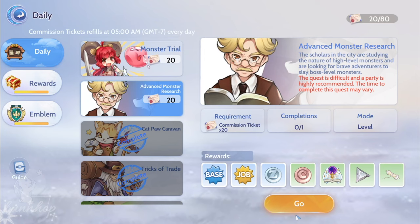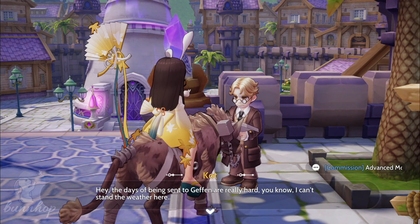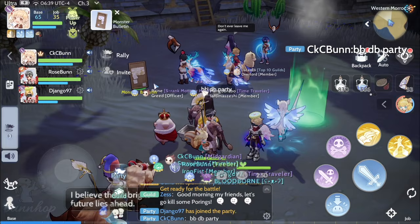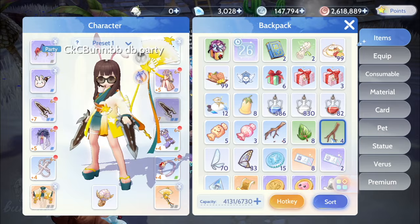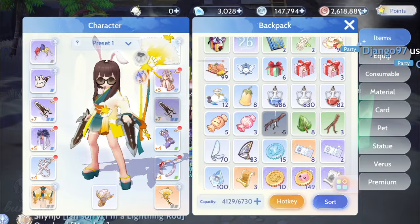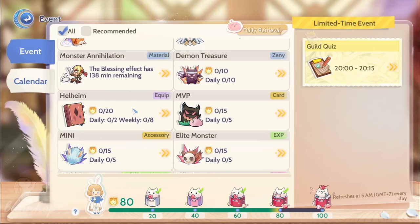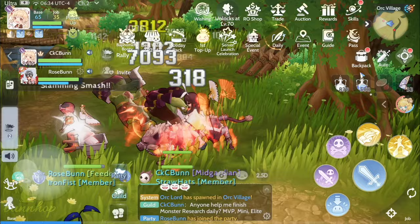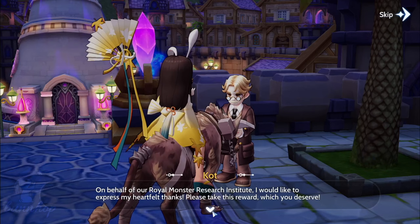Advanced Monster Research is perhaps the most challenging out of all the daily quests in Ragnarok Origin. A researcher named Kot from the Royal Monster Research Institute enlists our help to defeat one elite monster, one mini-boss, and one MVP. Forming a party is highly recommended. To summon elite and mini-monsters, head to Western Morroc with your friends and use a dead branch for an elite and a bloody branch for a mini. For MVPs, click on the events icon then MVP to check which have spawned and on which map. Once all three tasks are done, return to Kot to receive all the usual rewards and a Geffen Council emblem.